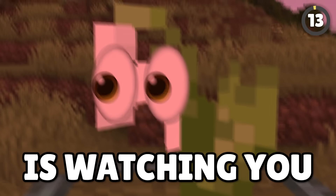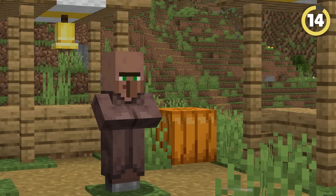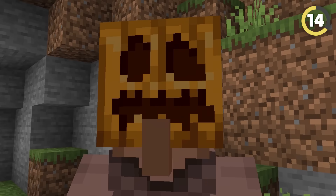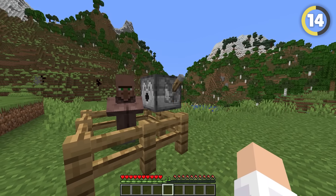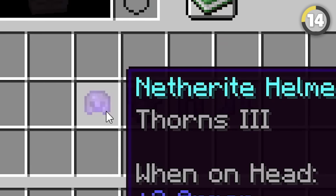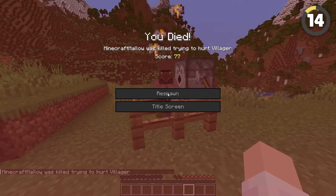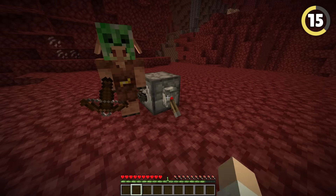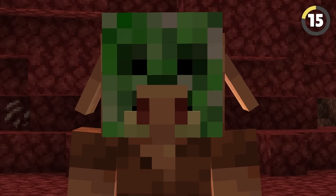THE LILY IS WATCHING YOU! Although it doesn't look it, villagers can actually wear armor. They can even wear mob heads and pumpkins, but nobody wants to see that. You can use dispensers to equip it to them, and even put enchantments on each piece of armor, including Thorn's enchantment. And by the way, that mob head thing works on piglins too, and it's somehow even worse!